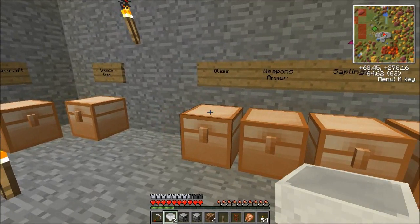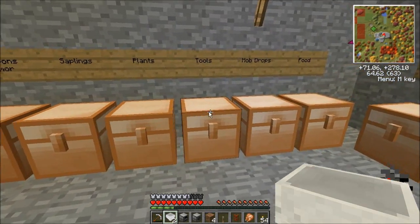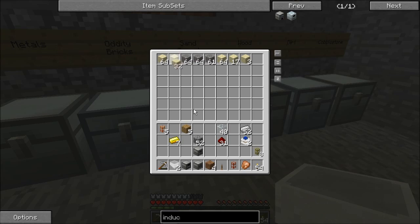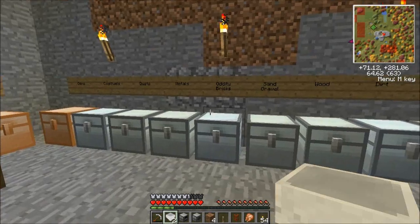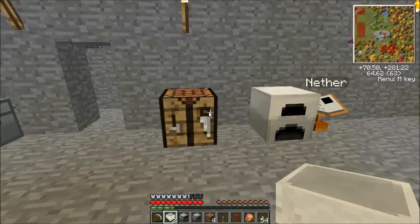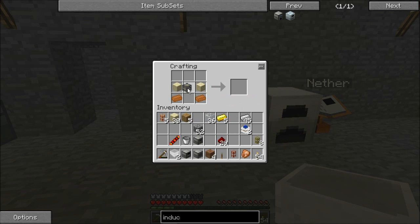We need a couple pieces of sand and a bucket. I'm going to make a new bucket — I want to keep two buckets on hand here. Glass in the corners, gold in the middle, iron on the edges gets us the machine frame. Gold in the middle, redstone on the sides gets us our redstone reception coil. Iron in a V gets us a bucket. Sand, a couple pieces of copper, a couple pieces of sand, machine frame, bucket, redstone reception coil gives us our induction smelter.